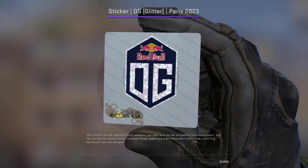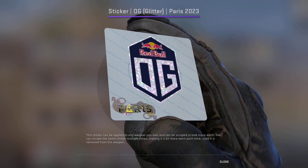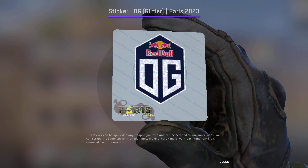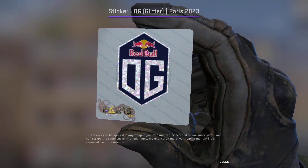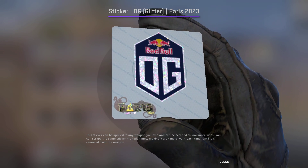Up next we have Team OG. This sticker is quite undervalued — it's one of, if not the cheapest, glitters for a team right now. I think the OG on it looks very nice, and it also has the Red Bull sponsor. One of these costs just four cents, so we're picking up 100 of them for a total of $4.00.